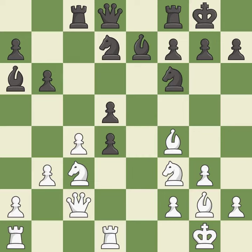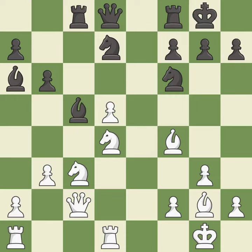This loses material — it is a mistake. This removes the attacking pawn. This is the only move that works — it is best. This threatens to take an open file with a rook. It is good. This captures a vulnerable pawn — it is best. One of the best moves — it is excellent.